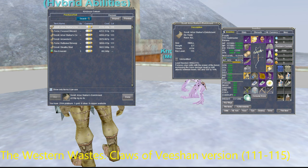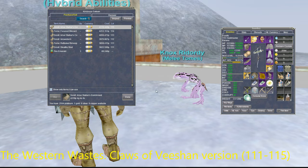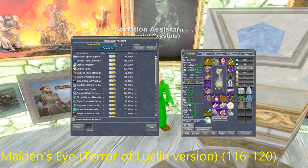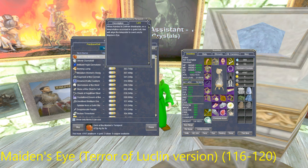Some of these are 4,000 platinum each. Be sure to bring a lot of platinum — if you have a large backlog of spells to buy, you can go through a hundred thousand platinum really easily doing this.